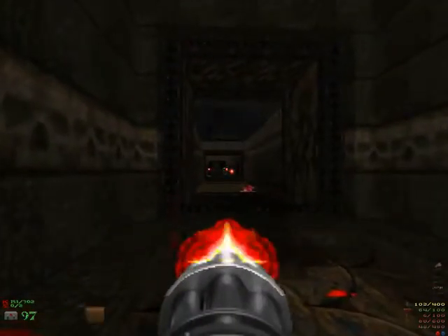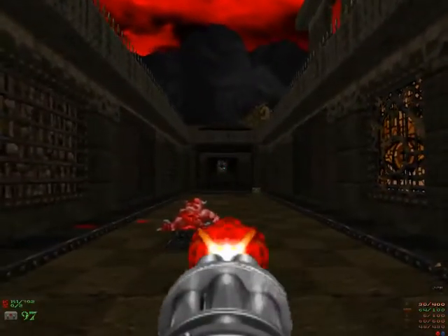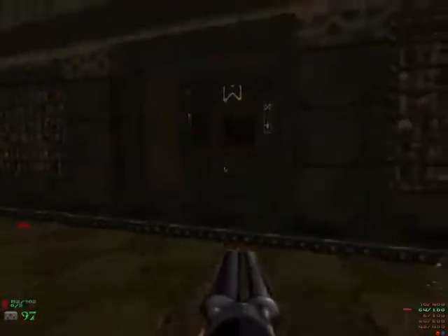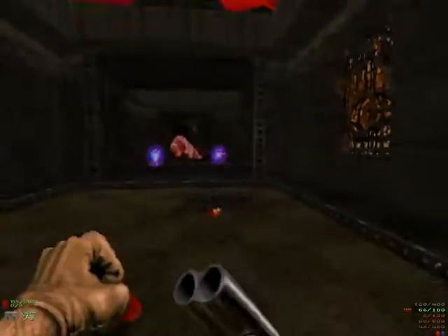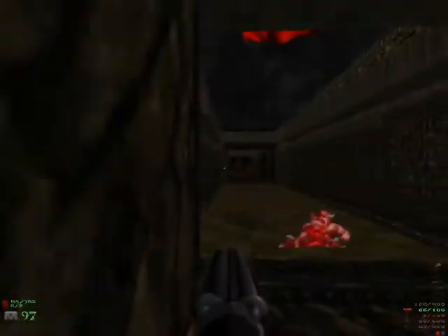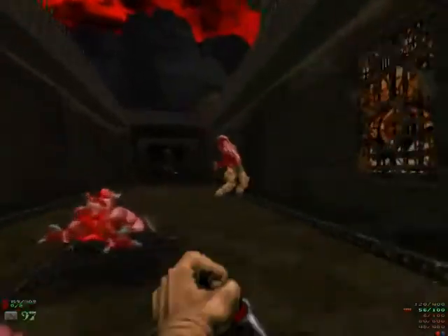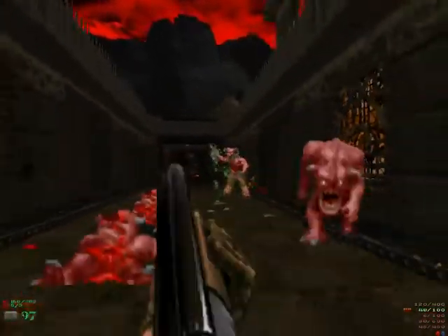Their attack animation would be interrupted because they get hit, but in fast they have time to bite you between chainsaw attacks. So attacking enemies in melee in fast is really not a good idea. This guy is like arm's reach in normal mode, but here I'm just backing up to make sure I won't get cornered. Normally you can pretty much ignore them until they are on top of you, but here they run on top of you really, really fast.